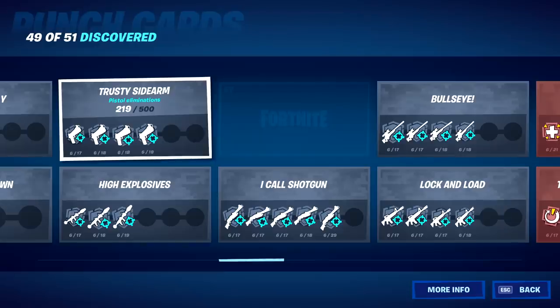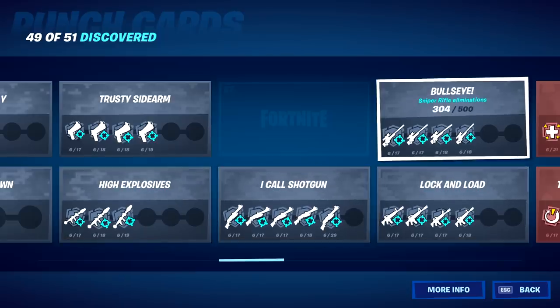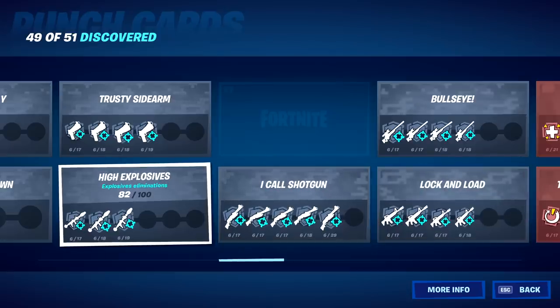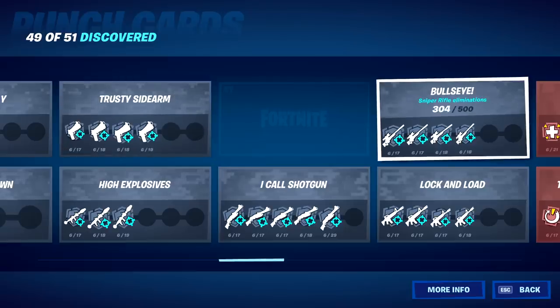One quick tip: if you're playing any game mode besides solo and team rumble for challenges like pistol eliminations, explosive eliminations, shotgun, AR, or sniper rifle eliminations — the best way to do these is, once you find grenades or an RPG, make sure to pick them up. Once you knock a player, finish them with either the grenade or an RPG. That doesn't mean you have to knock the player with that weapon, just get the finish with those weapons.